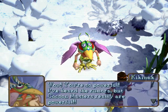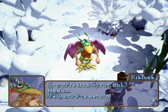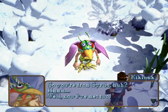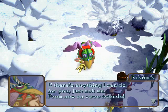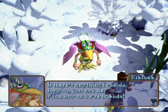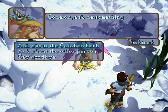Wow, you are so powerful. I've heard the rumors, but Cocoon Masters really are powerful. Indeed we are. So you're from Cyrus, huh? Now I've met you. If there's anything I can do for you, just ask me — from now on we're friends. Let's ask him about the Calabas herb.